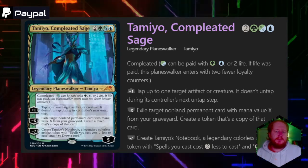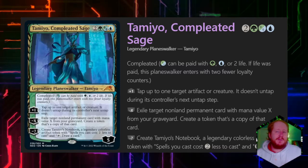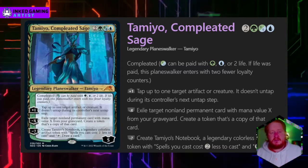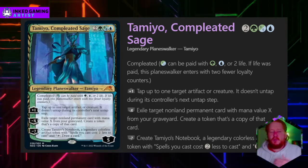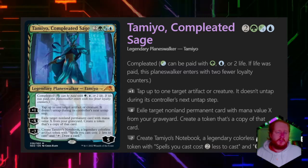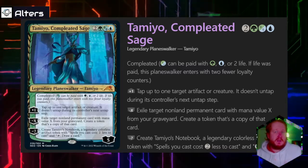Next we have Tamiyo, the Completed Sage — arguably the character who has the worst time of it on this plane. Tezzeret has been working with the Phyrexians way back during the entire period he's been working with Bolas, playing a bunch of different ends towards the middle, probably all for his own means.